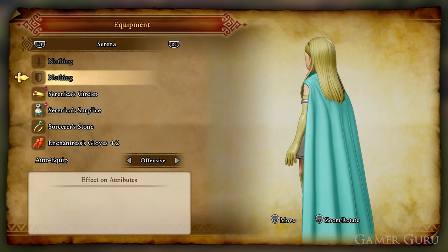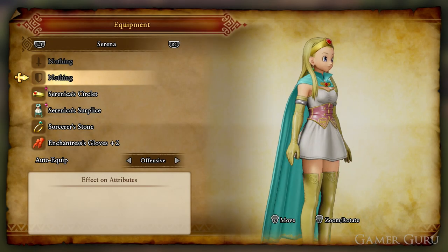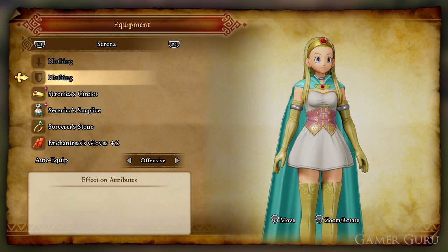Hey, how's it going guys and welcome back. Today we're going to be checking out how to get the Serenica set for Serena, which is her final outfit in Dragon Quest XI.